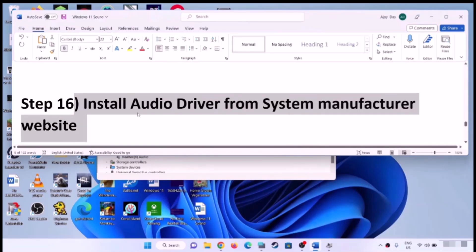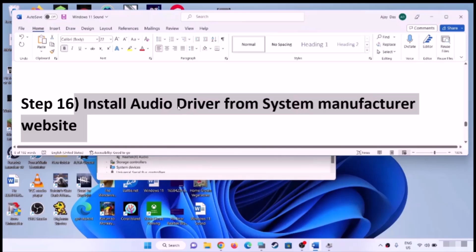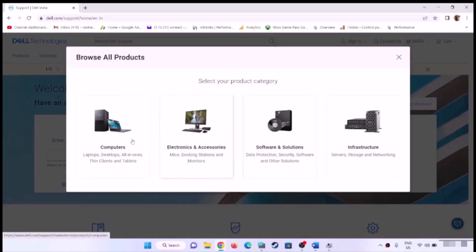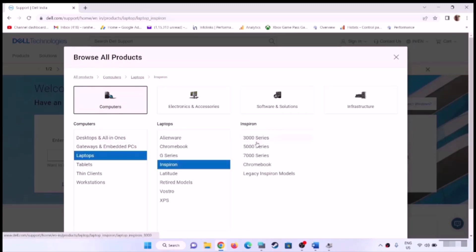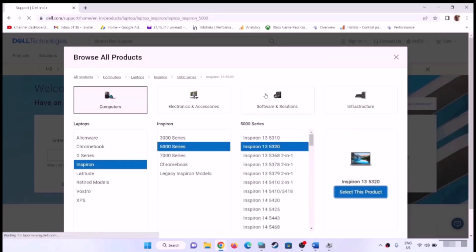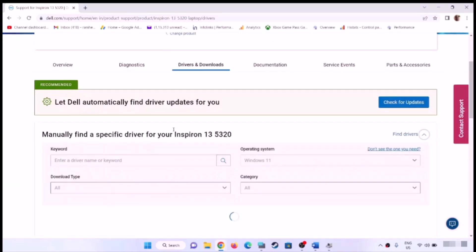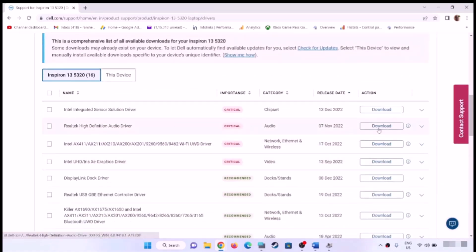If you're still facing the problem, install the audio driver from the system manufacturer's website. If you have a Dell computer go to Dell's website, Lenovo go to Lenovo's website, HP go to HP's website. Go to your manufacturer's website, select your model number, go to the Drivers and Downloads page, find your audio driver, download it, install it, restart the computer, and check the sound.